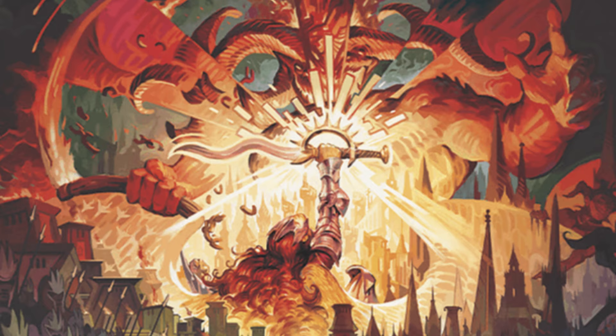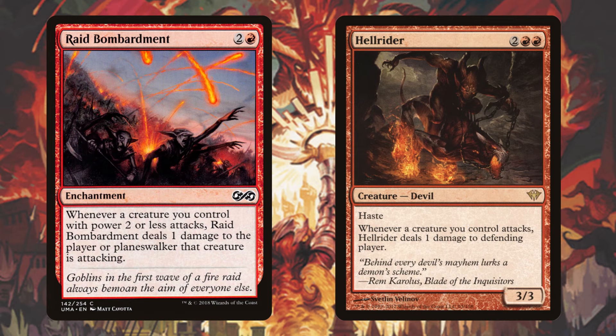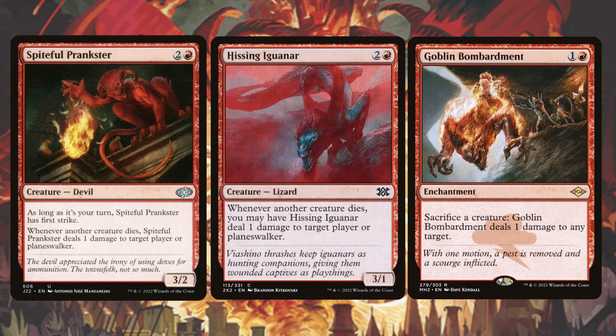The next thing we want to do is deal damage with those tokens whenever they literally do anything. We have Witty Roastmaster, Impact Tremors, Purphoros God of the Forge, and War Leader's Call — whenever a token enters the battlefield, someone's taking damage. Raid Bombardment and Hellrider — whenever our creature tokens attack, our opponents are going to be taking damage. Spiteful Prankster, Hissing Guarnar, and Goblin Bombardment — whenever our creatures die or we sacrifice them, our opponents are again taking more damage.